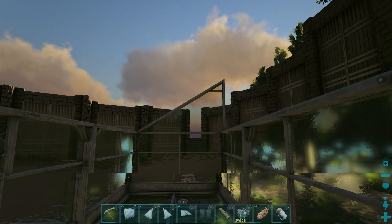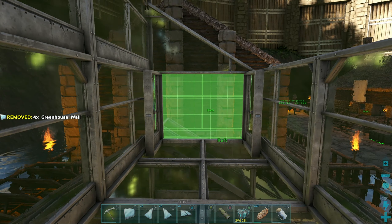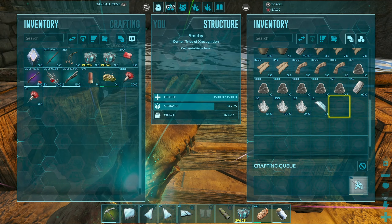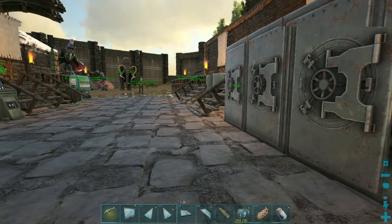I don't have any sloped pieces - son of a beach. Alright, we need to get some slopes. I just happen to have just enough to build out this greenhouse all the way. Alright, we got our slopes!